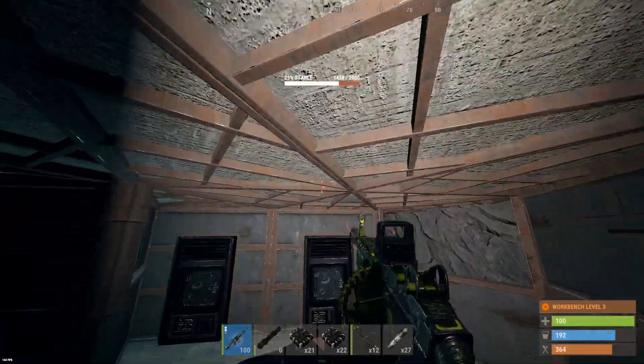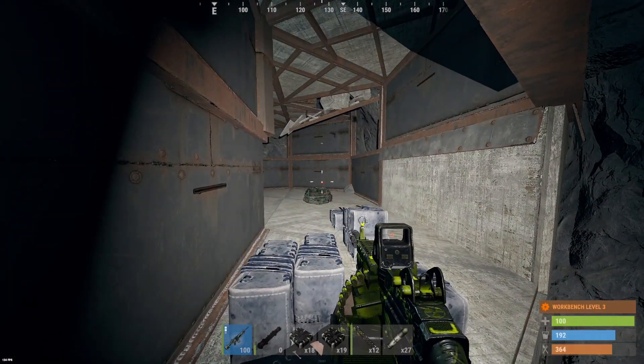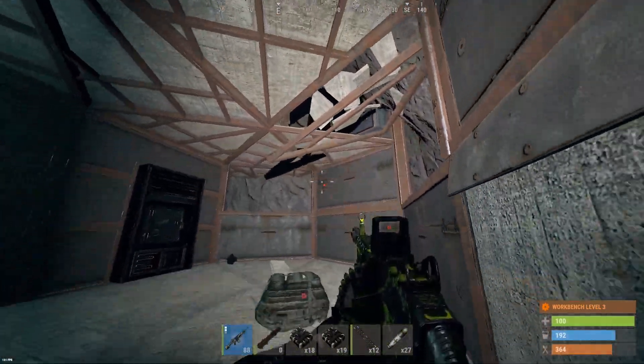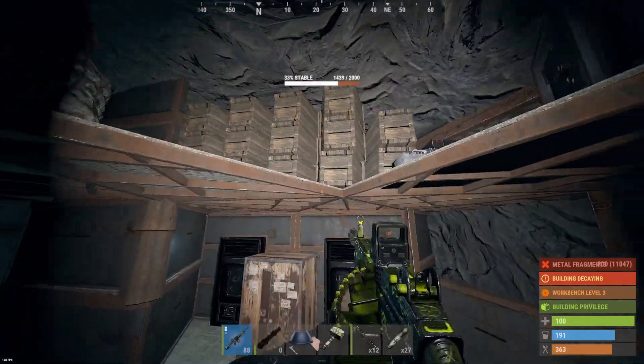You guys see that furnace? There's definitely loot up there. We'll send on the weakest point here. TC! You guys can see it. Let's go dudes — we are about to get juiced, boys. THC clan. Look at that storage. Let me up there — they're all locked.